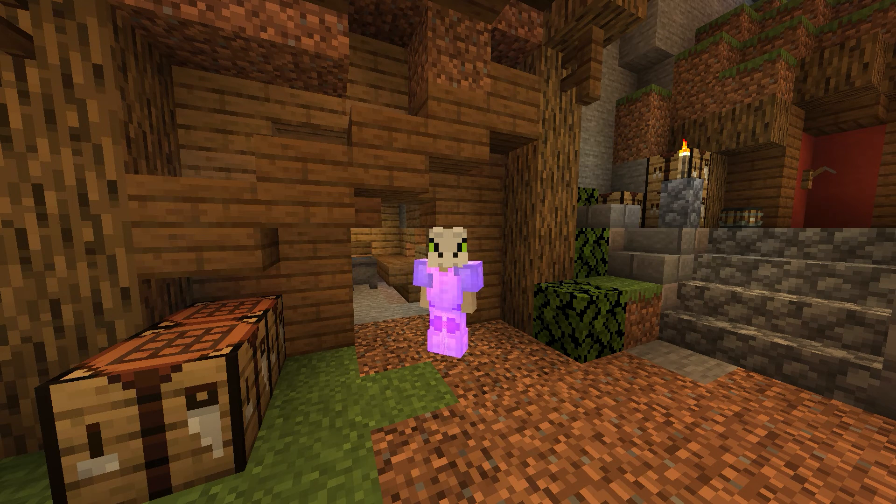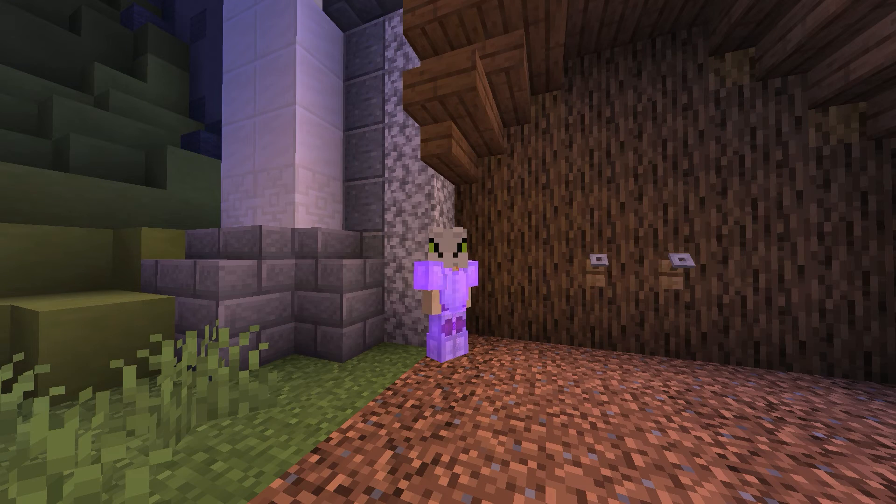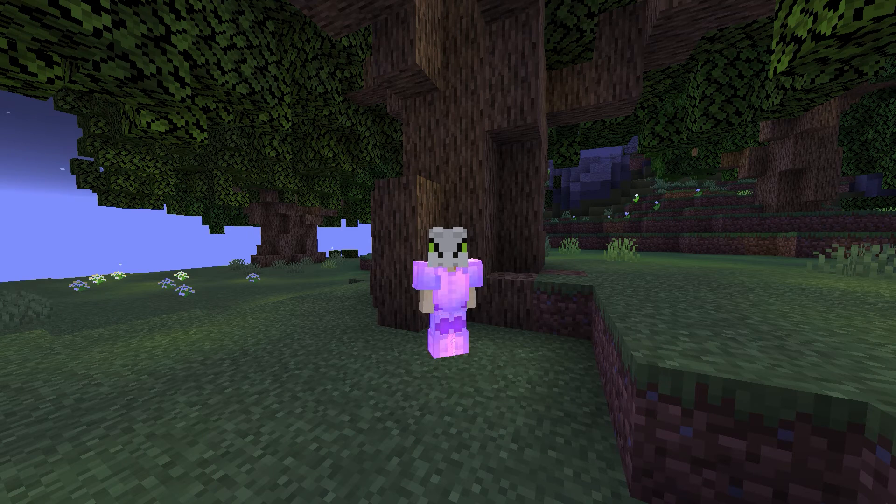After the Skyblock update, we all know how good they have made sugarcane farms. Before, it did not collect the top part, which made the farm 50% less efficient. But after the update, they added the top part to get into your inventory as well, which made the farms much better than before.